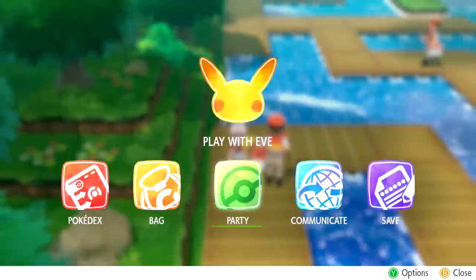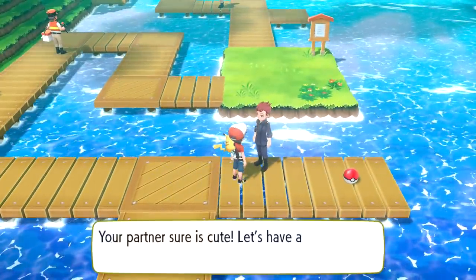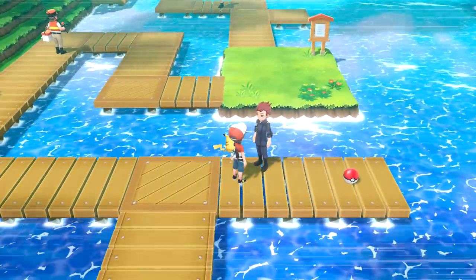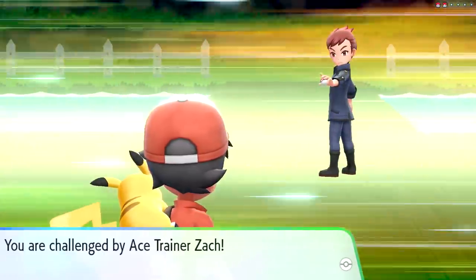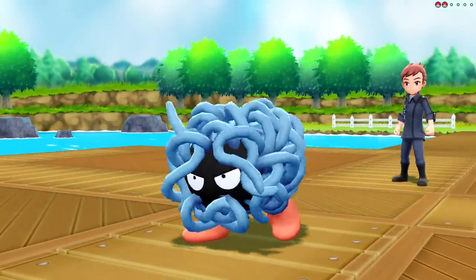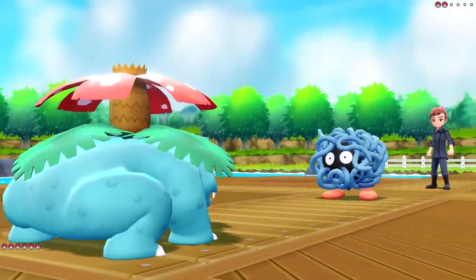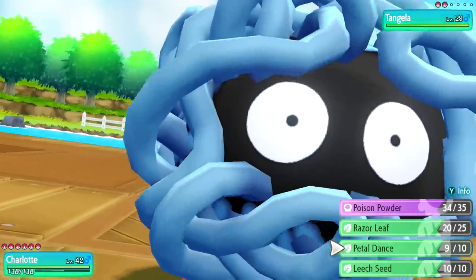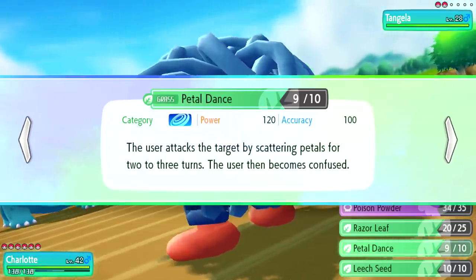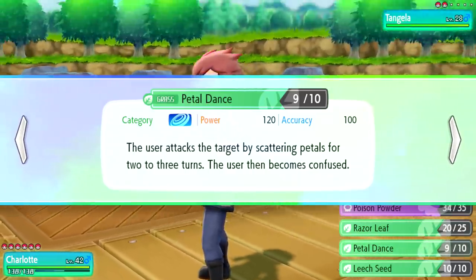Your partner sure is cute - let's have a battle. So this is like Pokemon Coach, right? It's Ace Chain or Zack. Now Tangela, which is a Grass type as well - so I don't know how well we'll do with Charlotte. Let's see if she's still confused. Doesn't look like it. So let me take a look at Petal Dance - the user attacks the target by scattering petals for two to three turns. The user then becomes confused. That's why - I forgot about that part.